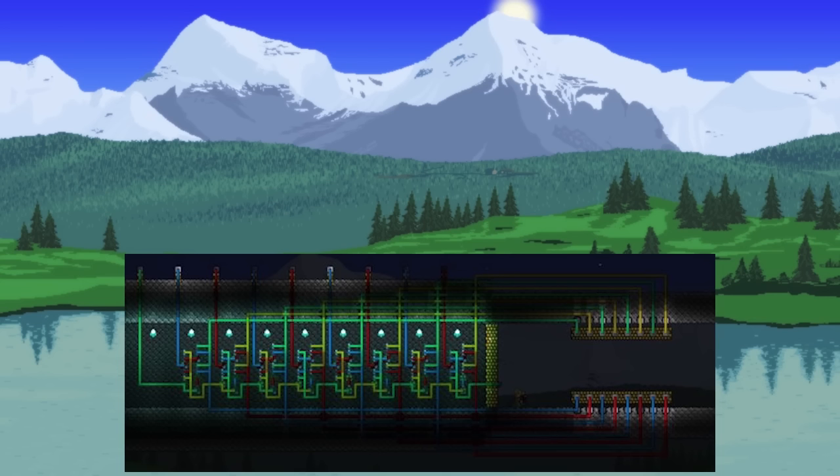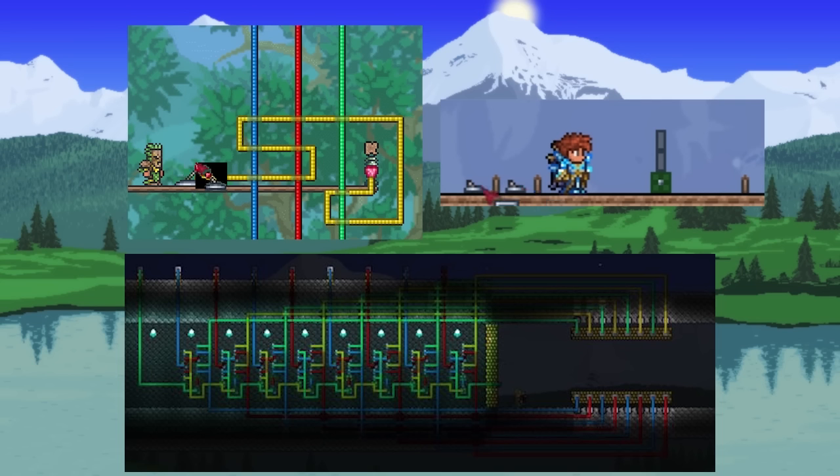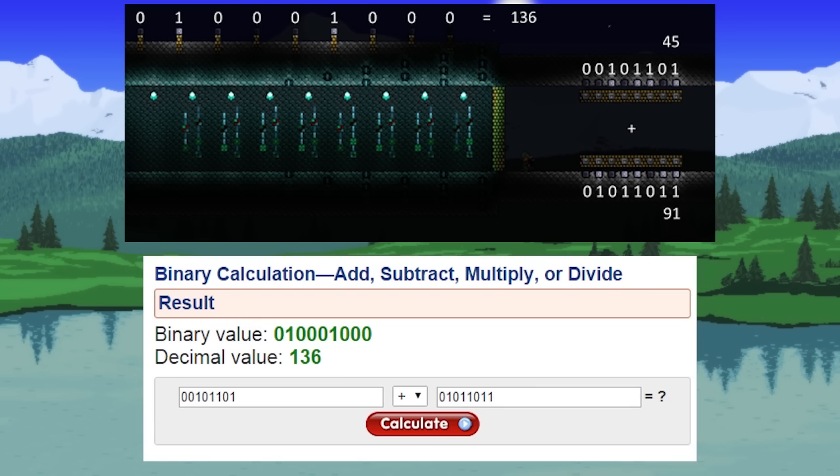Starting with the most recently posted image, you can see there are a lot of wires — it boggled my mind a little at first. This is made possible by a couple of things: there's new yellow wire and new adapters. With these two new mechanisms you're able to create much more complex machinery, much more simply. Cenex posted a follow-up picture shortly after. After some research, I found that the top image is actually a binary calculator. I confirmed this with an online binary calculator — the numbers add up to a decimal value of 136, just like shown. So a binary calculator has been confirmed built in Terraria.